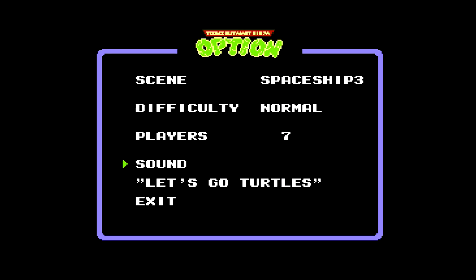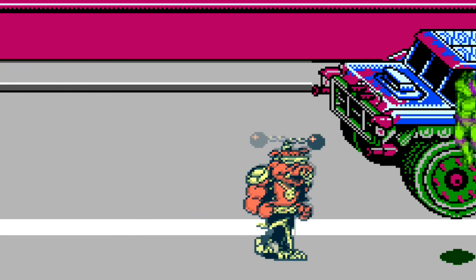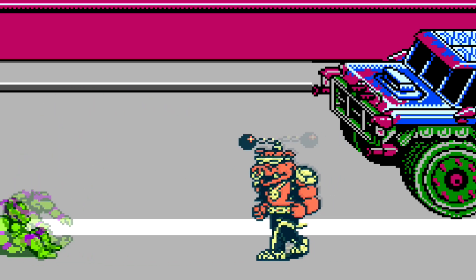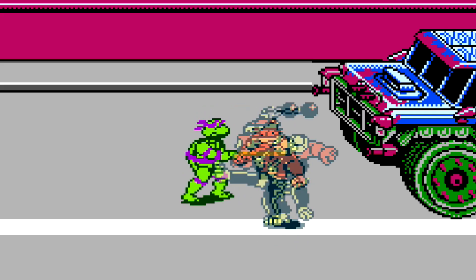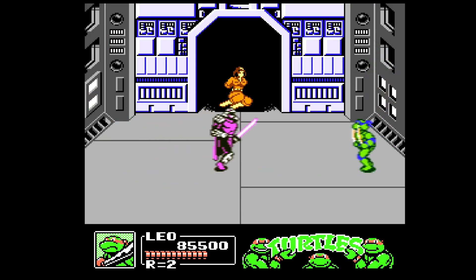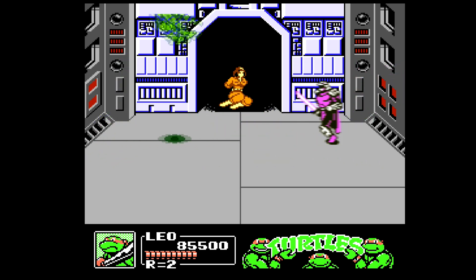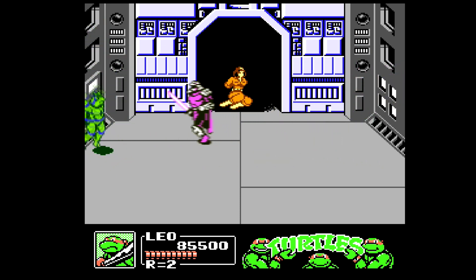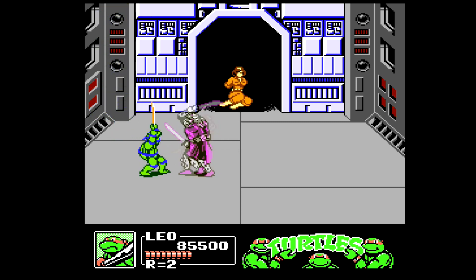There's also a sound test in this menu, which is a very welcome addition to any game. By the way, the code is UP UP DOWN DOWN LEFT RIGHT LEFT RIGHT B A START. My biggest beef with the Manhattan Project is easily the boss fights — this rings true in most Konami beat-em-ups that I've played. It's just hard to get in and do damage without getting knocked away immediately. These fights seem to eat up a lot of lives without having an easily identifiable weak spot where you can jump in and do a bunch of damage before being knocked to the other side of the screen.